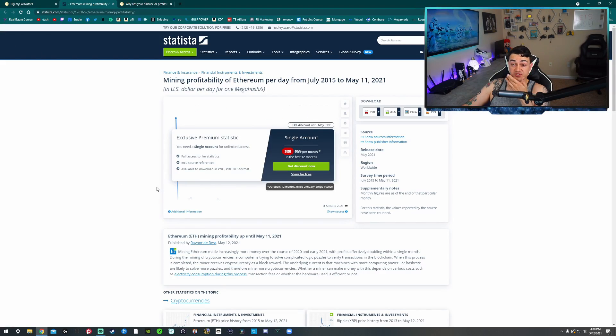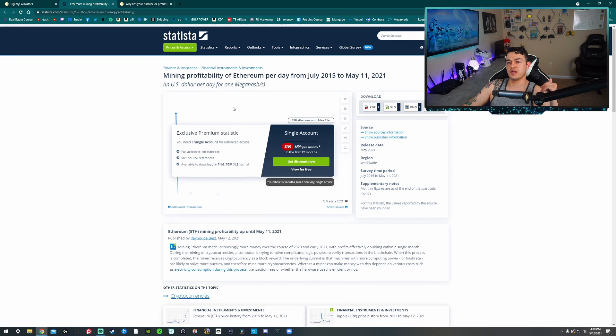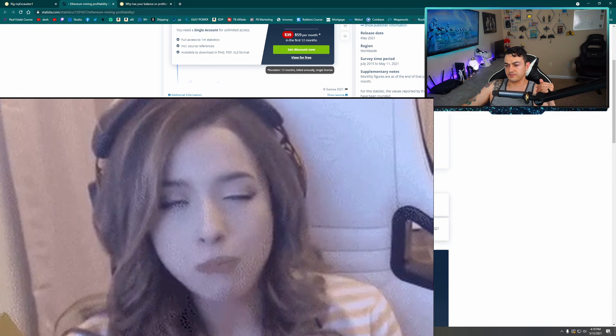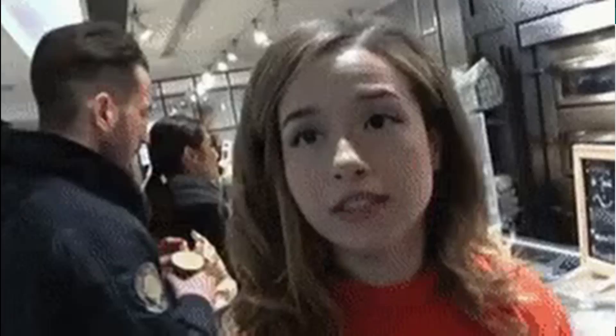There's an article from Statista.com that says mining profitability of Ethereum per day from July 2015 to May 11th, 2021. It notes that mining Ethereum has been making increasingly more money over the course of 2020 and early into 2021, with profits effectively doubling within a single month. During the mining of cryptocurrencies, a computer is trying to solve complicated logic puzzles to verify transactions in the blockchain. It is miners that are able to verify those transactions to make sure that they are valid and they become permanently logged on the blockchain. When this process is completed, the miner receives cryptocurrency as a reward. The machines with more computing power or hash rate are likely to solve more puzzles and therefore mine more currencies.